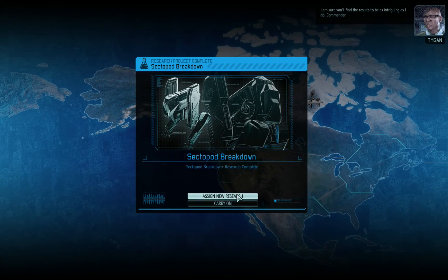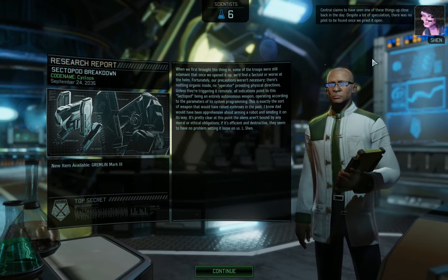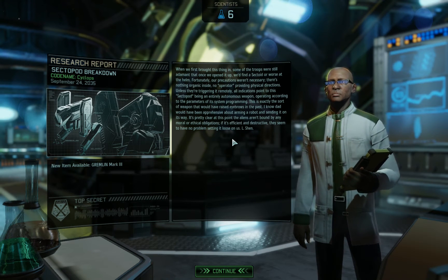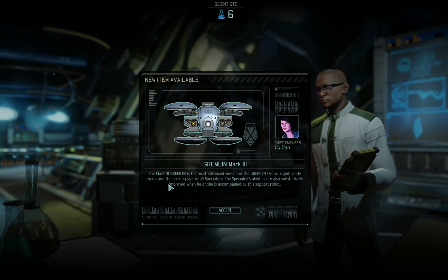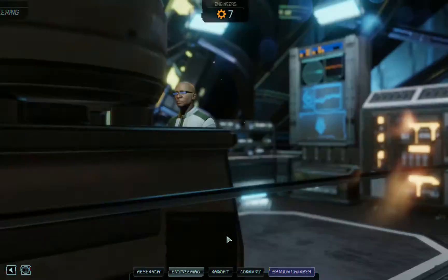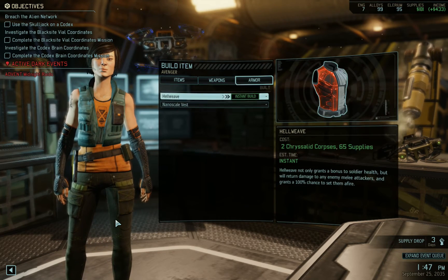I am sure you will find the results to be as intriguing as I do. Yes, Gremlin. Central claims to have seen one of these things up close back in the day. Despite a lot of speculation, there was no pilot to be found once we pried it open. When we first brought this thing in, some of our troops were still adamant that once we opened it we'd find a sectoid. Yeah, this is kind of what he's already said. Gremlin Mach 3 — significantly increasing the hacking stats of all specialists. The specialist's abilities are substantially improved when he or she is accompanied by the support tool. Superb. How much does it cost to build one? Not a lot, in all fairness. Pretty cheap.